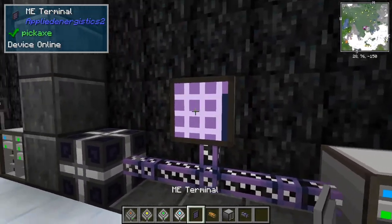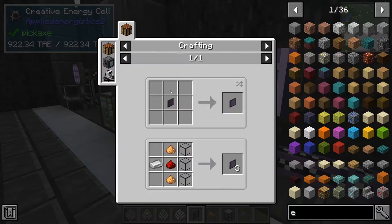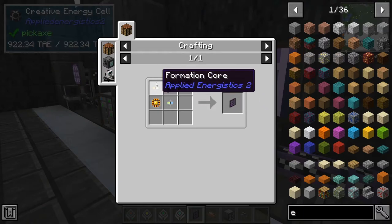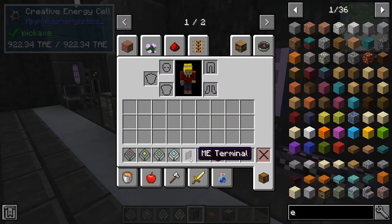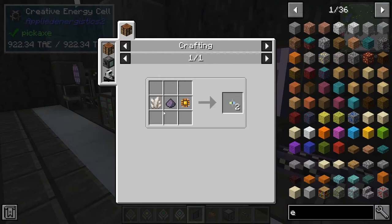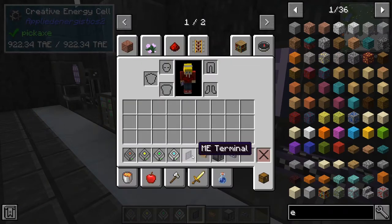The way you craft these ME terminals is with a logic processor, an illuminated panel — which is just three quartz glass, two glowstone dust, a redstone dust, and an iron ingot making three illuminated panels — and then that can be combined with a formation core, which is just one logic processor, fluix dust, and either normal, pure, or charged certus quartz. Then you've also got the annihilation core, which is just fluix dust and a logic processor, and they'll make you your ME terminals.